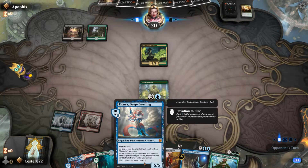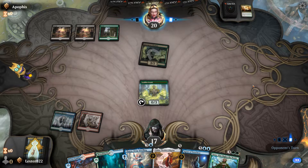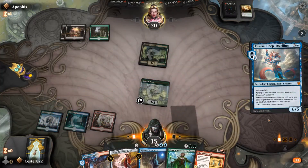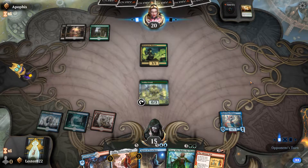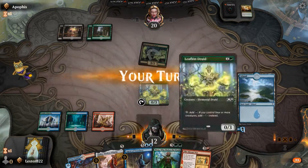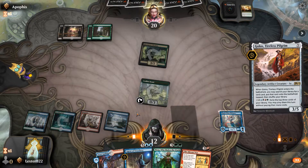I throw in Red for Omnath mostly, because that's just recurring damage — it's a way to win. So basically I ramp up into Thassa, then the next turn I'd be able to play Golos, which would let me search my library for a land. Then at the end of that turn, I'd be able to flicker Golos to get another land, so at that point I'll be up to 7 mana, which means I can play Agent of Treachery, steal whatever they have, and then flicker Agent of Treachery every turn.